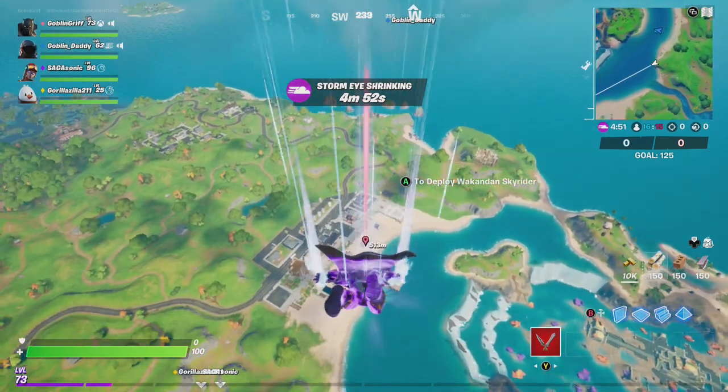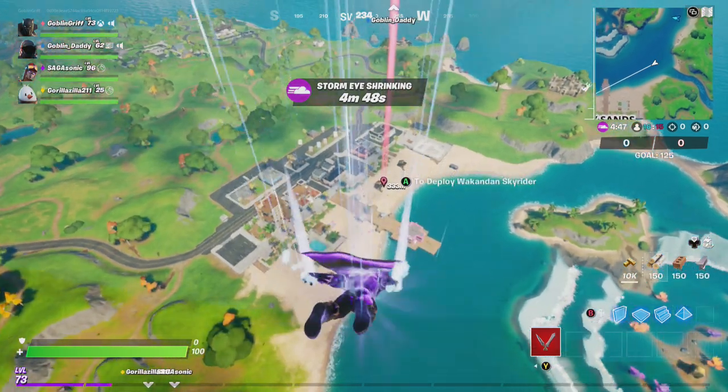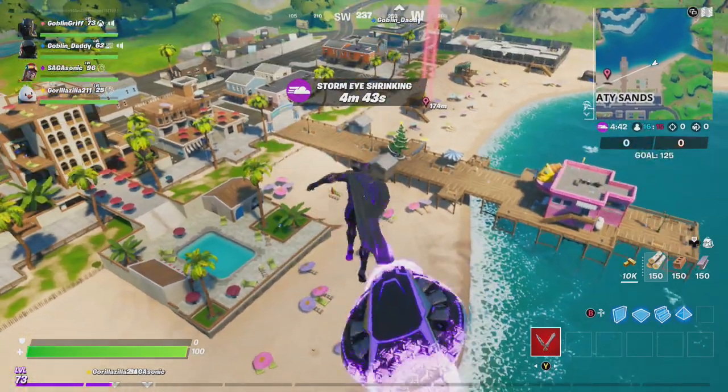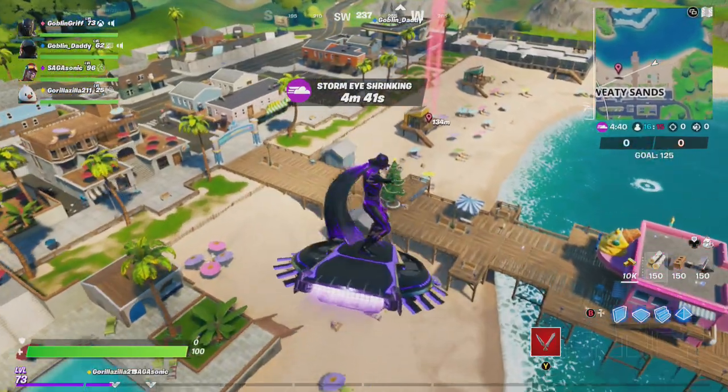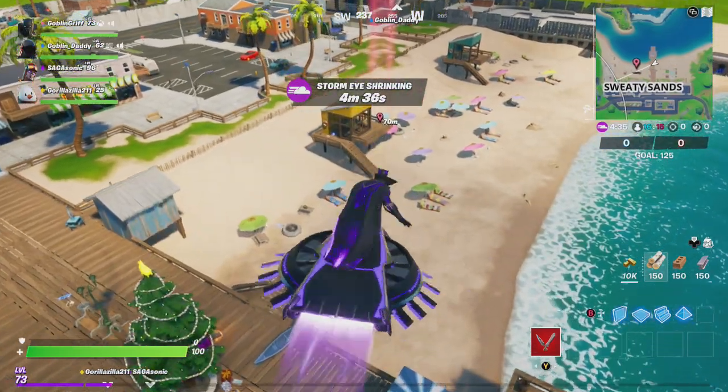There are campfires located throughout the Fortnite map, hopefully you have a favorite spot. As you can see, GoblinGriff has jumped into Team Rumble and he is heading toward the beaches of Sweaty Sands. Nothing's nicer than a campfire on the beach.